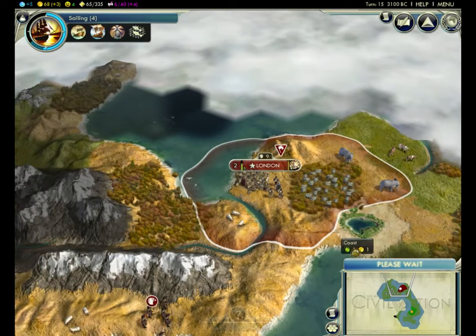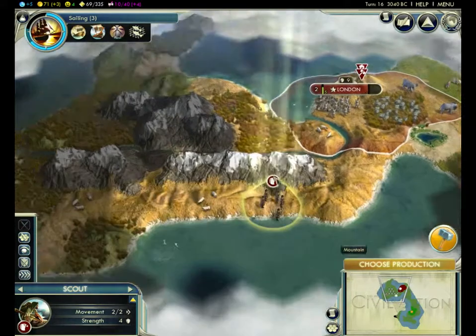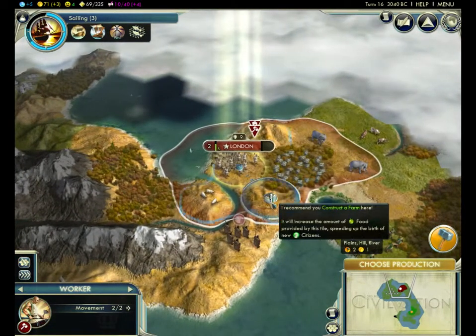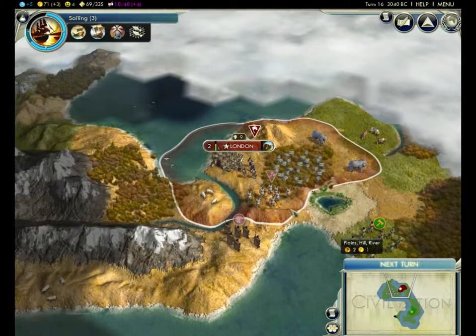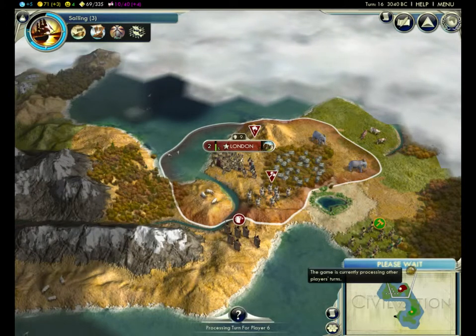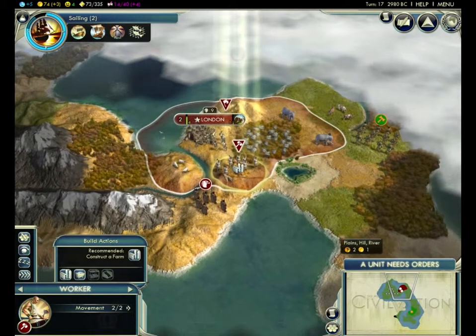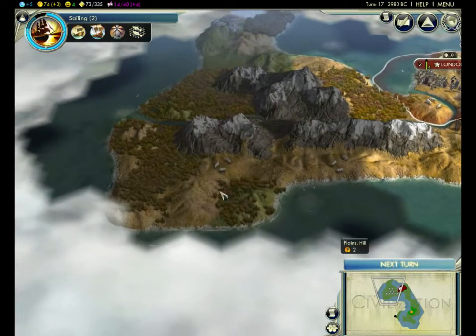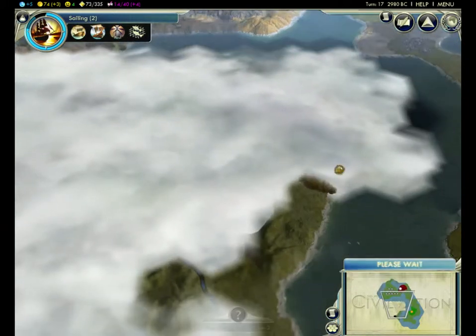Next turn we'll have the worker done. We have pretty good military power. Let's move the scout up here. Let's get our worker started building an improvement — a farm, which increases production. This is a pretty good choke point. They can't come into this whole half of the continent, which could be really helpful if we put our city up here somewhere — and put one here too. Then we could have like a triangle that controls this half of the continent. That would be really good.